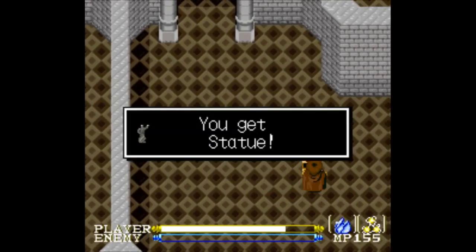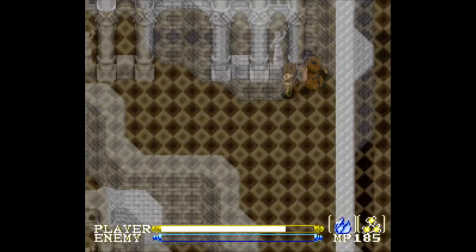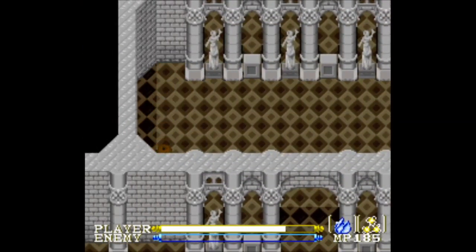Here's the treasure I was looking for - a Statue! Use this later to free a captured princess. Now let's go to the next floor. I think this leads to the next floor. I wanna kill this guy for experience. I know there's a passage to the next floor somewhere around here.